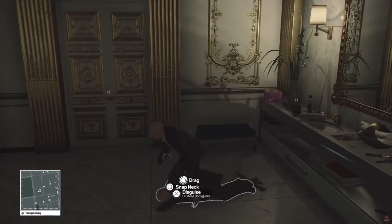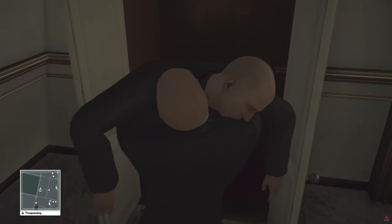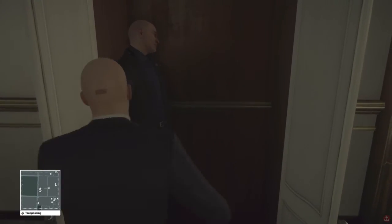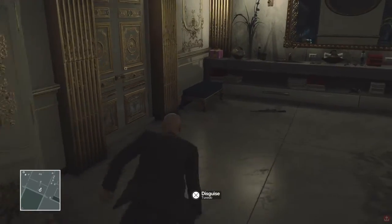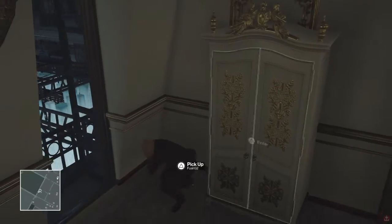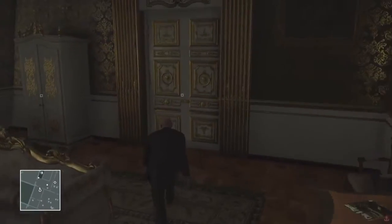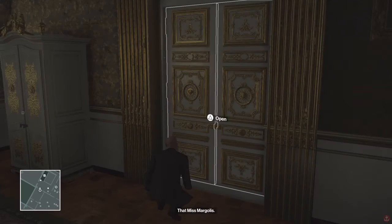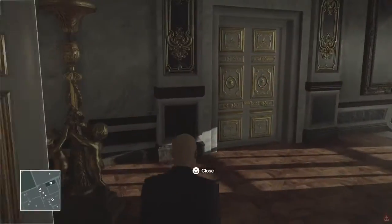Turn the radio off. Hide this gun as well. Be wary of more of the bodyguard guys in this level because more people can see through your disguise. Just wait for this guy to move, and then on your way.